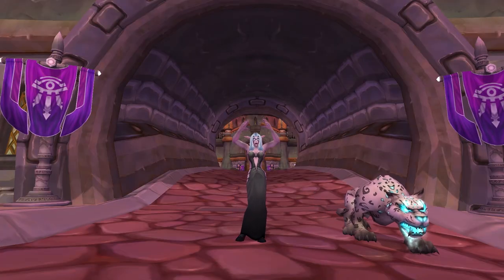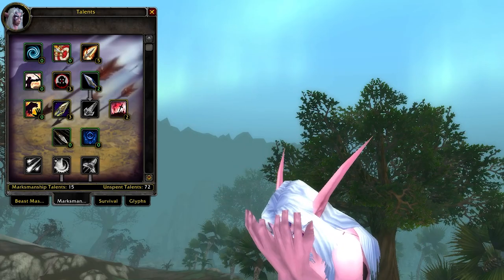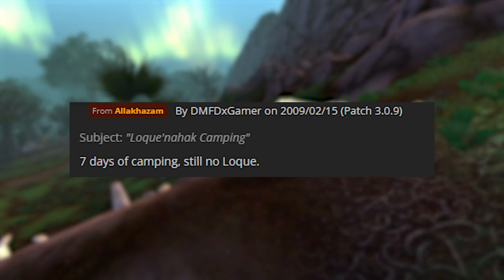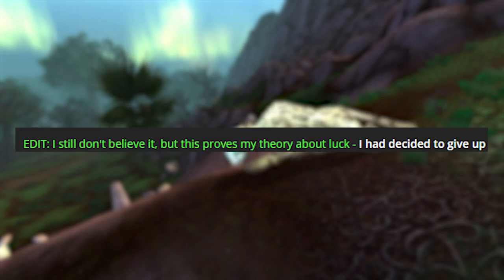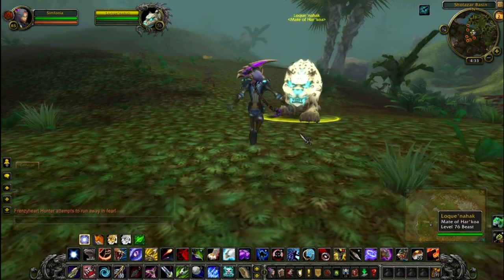This is a totally unique looking pet and it's actually classified as a Spirit Beast. It is an exotic pet, so only Beast Mastery hunters can get this unfortunately. And it has a very small chance to spawn in five very remote locations, very far between. So this is really hard to find because you can only really camp in one location, or you can risk running around on your flying mount — obviously you run the risk of missing when this pet spawns.